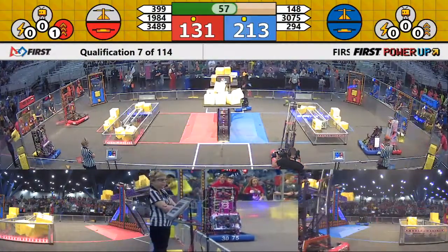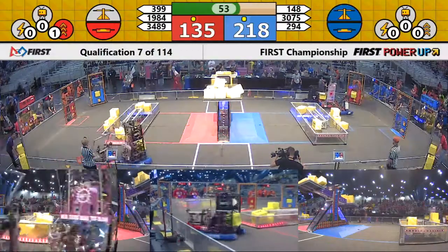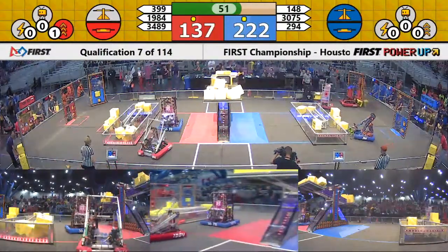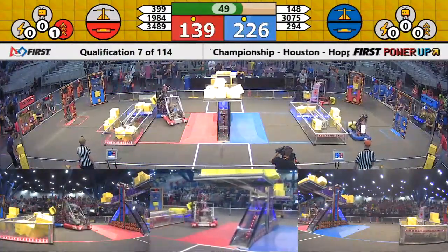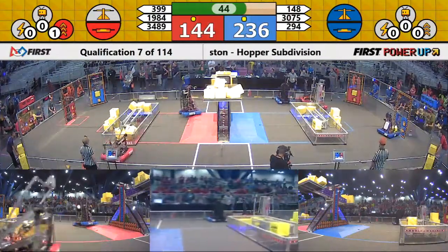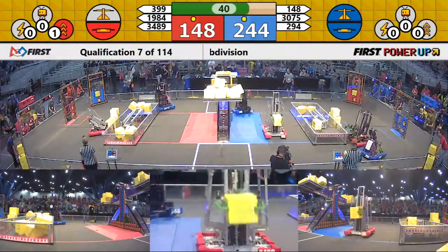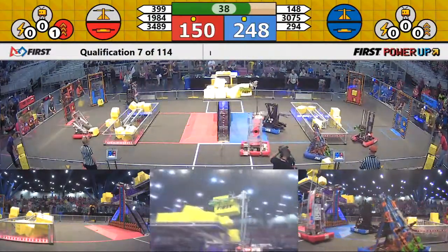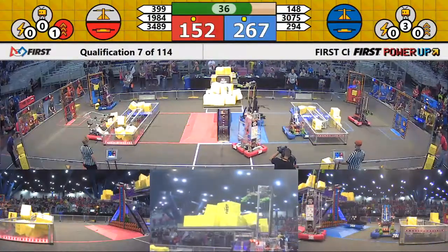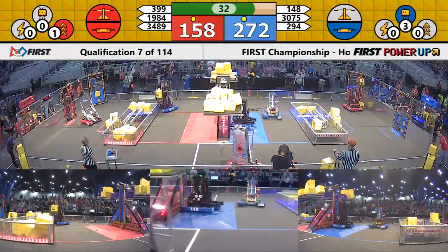Red is still trying to come back — now they've balanced up the scale. Here comes 148 with another cube in their possession; they place it up on the scale and it is once again in Blue's favor. 3075 trying to score on that Red switch, and they do so, but it does not affect the balance. Red still owns their switch. Now Red owns that scale — but is it too little too late? We have approached end game.